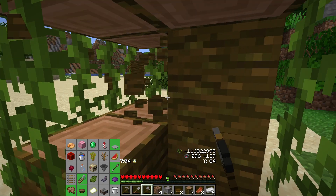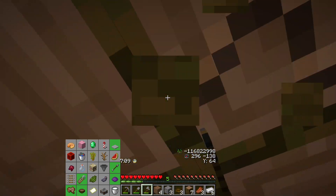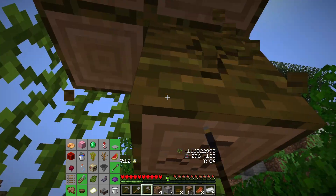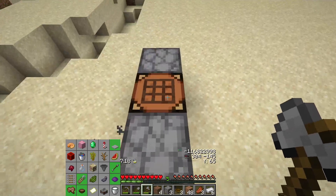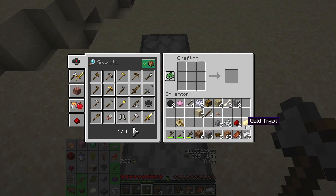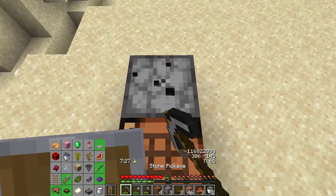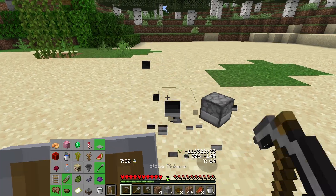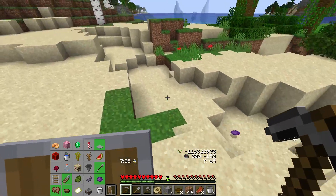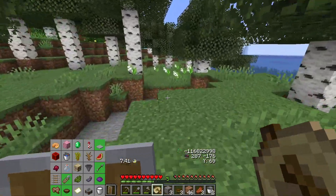We need desert, savannah, chicken, pumpkin, sugarcane, and cows. Things could be better — much better. I guess I'll make a shield. Things could be better for sure, but not horrible just yet. This is kind of bad. Could be chickens out here.